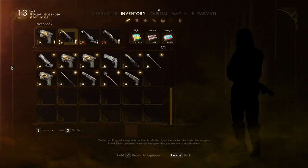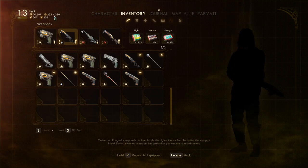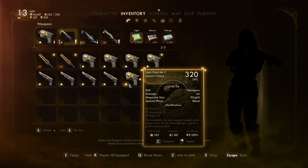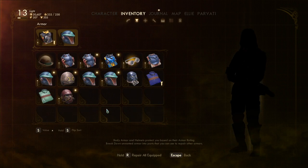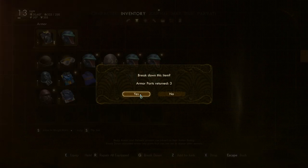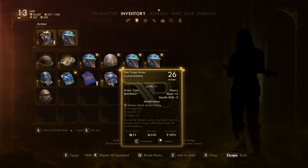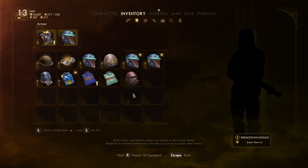I managed to get encumbered with 230 carry weight. 60 weight per value here. 105 weight per value here. Wow — 30 weight per value here, and what about this value-to-weight ratio? This is 7 — we can break this down. 26, this is 11 — weight value, kind of heavy. That should be decent for now.